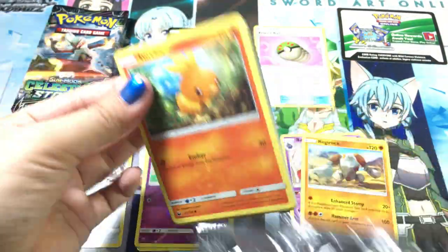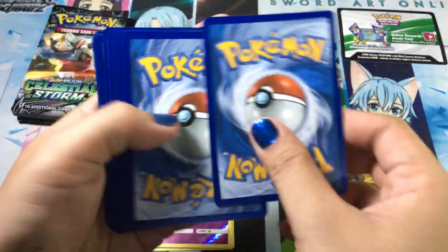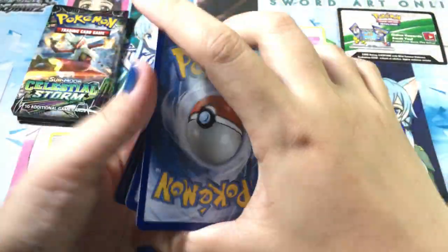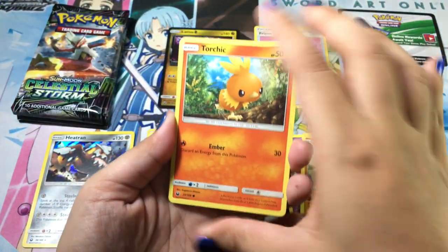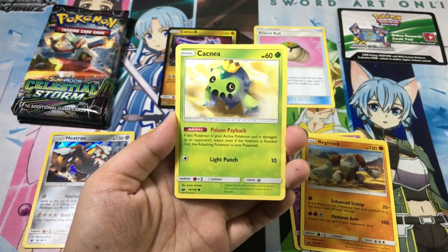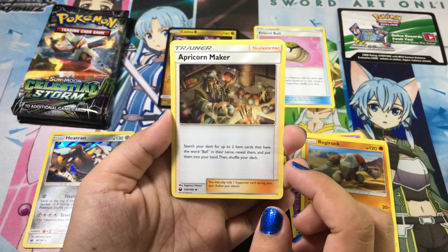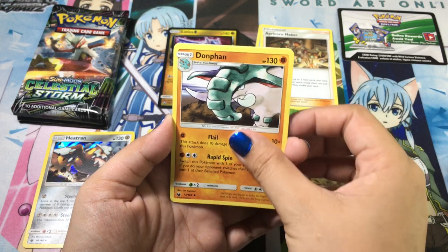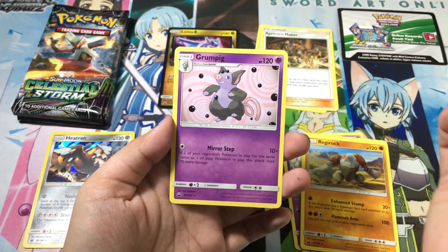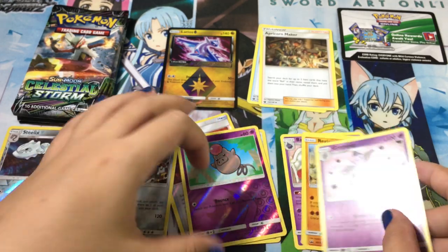Next we have Jirachi for the pack art — give us something good! From this pack: Torchic, Slugma, Shuppet, Treecko, Cacnea, Fire Apricorn Maker, Danfan Scyther, Silex reverse rare, and Grumpig non-holographic.